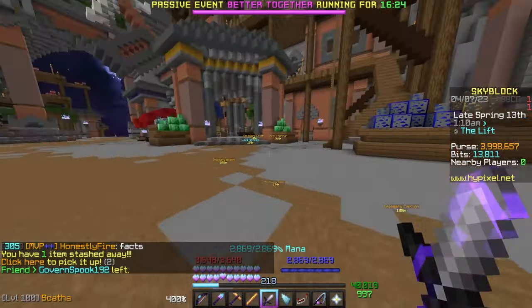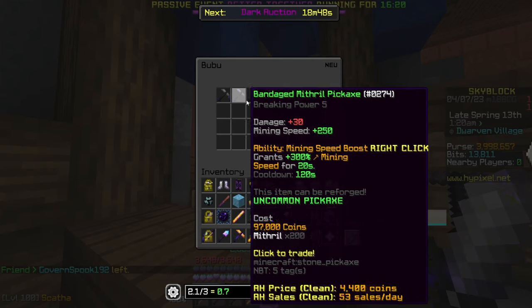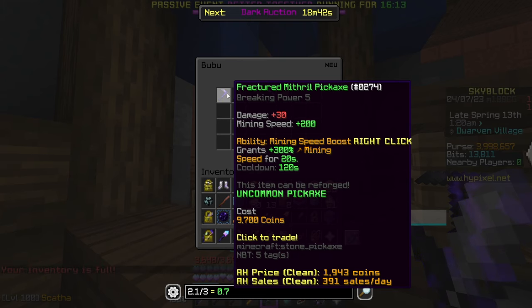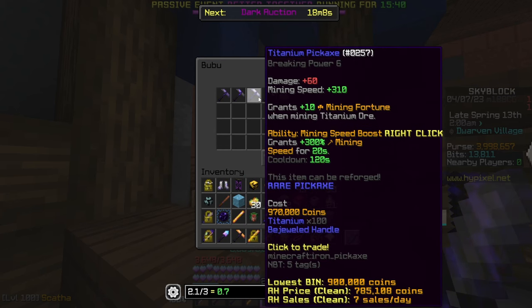For pickaxes, speak to the NPC Boo Boo to see the different options, limited by your Heart of the Mountain level. The first you need is the mithril pickaxe, but when you first start you'll actually want to keep using a diamond pickaxe — while the diamond pickaxe has lower breaking power and can't mine mithril, the mithril pickaxe is actually slightly slower, so stick with diamond until you can upgrade to a bandaged mithril pickaxe.